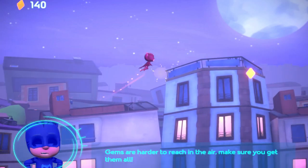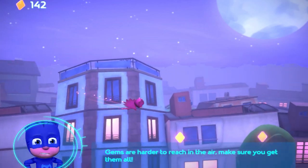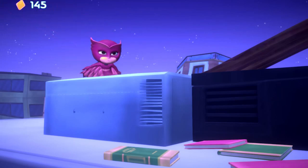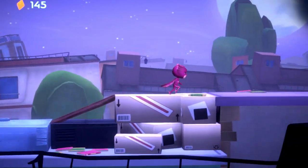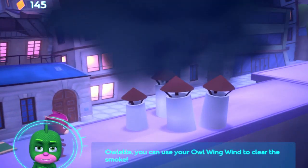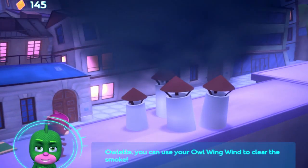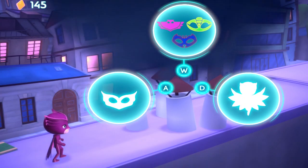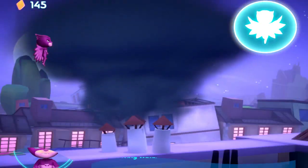Tops are harder to reach in the air. Make sure you get them all. This smoke is too dense to fly through. Owlette, you can use your Owl Wing Wind to clear the smoke. Select the Owl Wing Wind PJ Power. Owl Wing Wind!